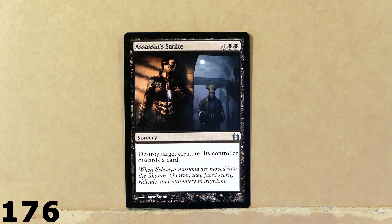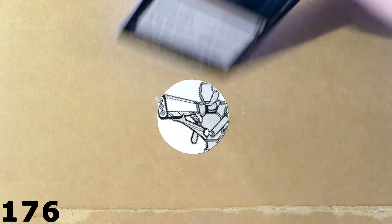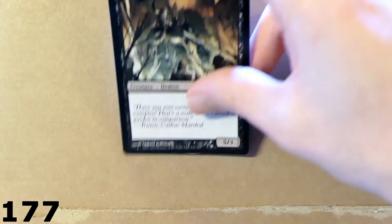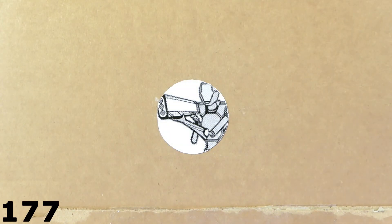Assassin's Strike. Destroy target creature — its controller discards a card. This card is pretty cool because it's two in one. This is Renegade Demon — just bought this card for the art essentially. You see five mana right there, 5 power, 0 toughness. It's actually pretty weak but the art is actually pretty nice.